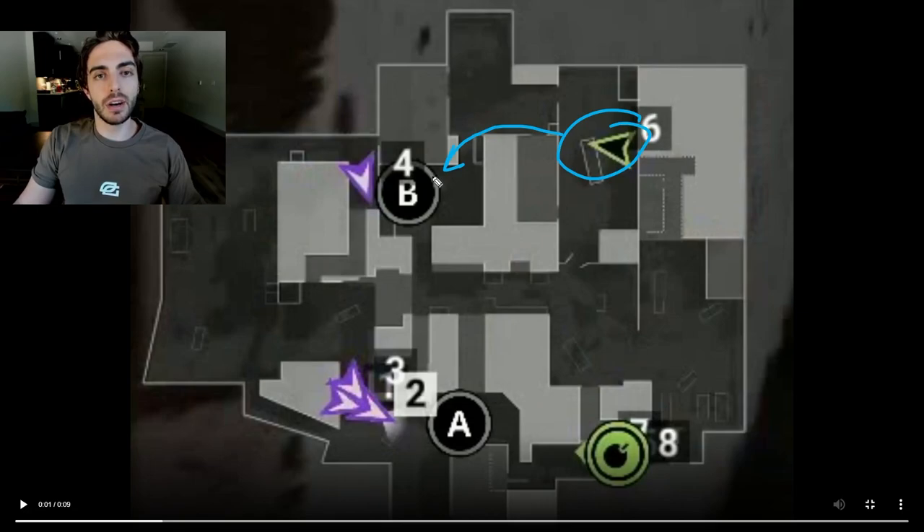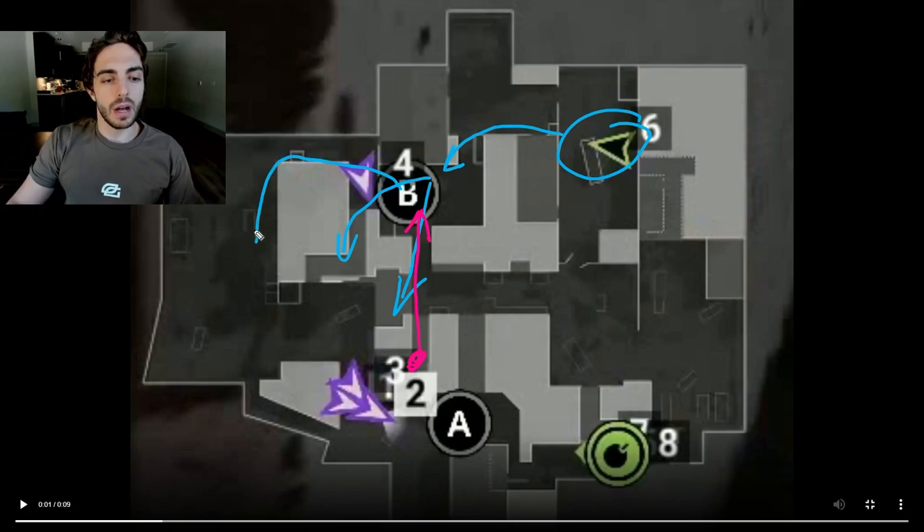Once he gets towards the B site, he has a few different options. First option is just hold this mid lane — sometimes enemies would be playing towards this L spot looking to see if anyone might be pushing towards B site. In that case, a one-on-one gunfight isn't really favored, but he can use his movement and try to get towards dark instead, or even fully flank around towards CT. That was a more questionable play just because of how long it would take to wrap all the way around. So most of the time he would be taking this dark route when lurking.